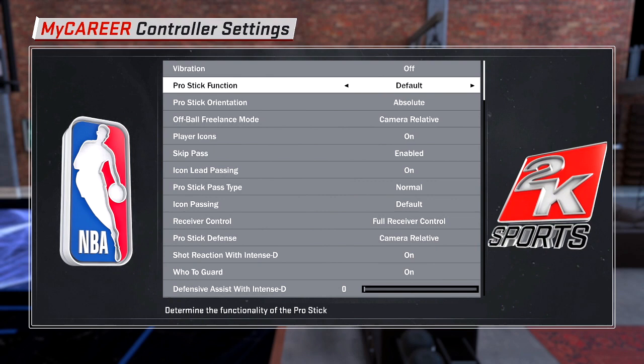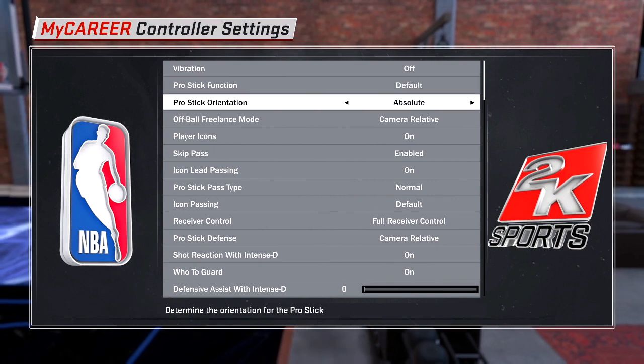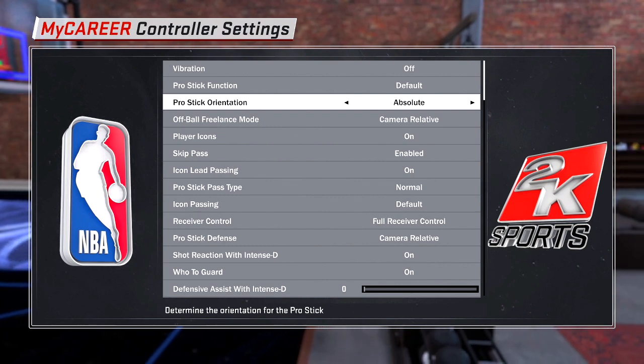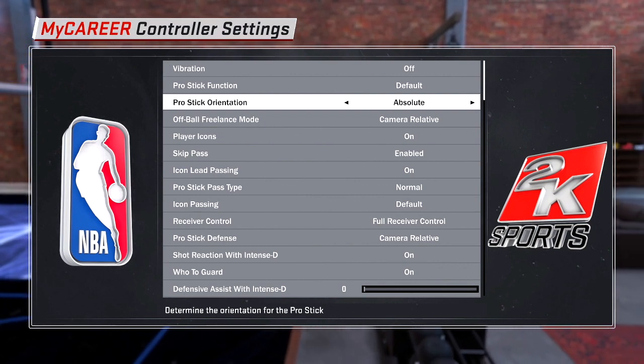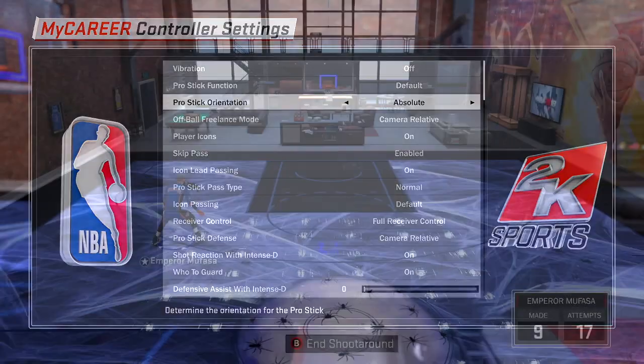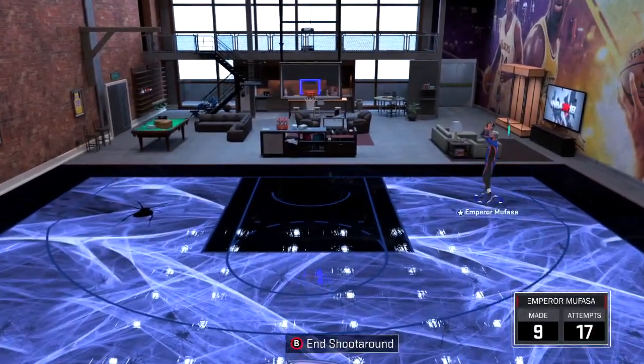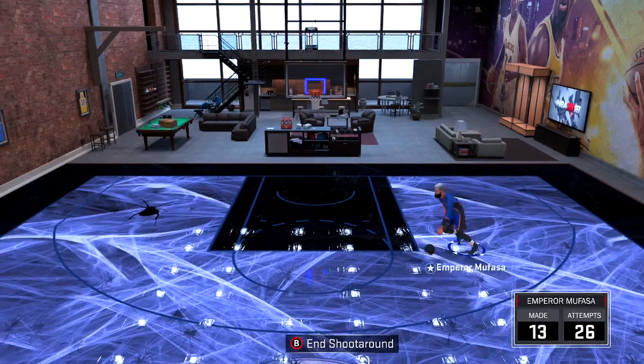This move is going to work for every single archetype in NBA 2K18 because you don't need a specific dribble move attribute to unlock it. Make sure you guys change your pro stick orientation to absolute. It is a must — you absolutely need it on absolute in order to do the step back cheese.